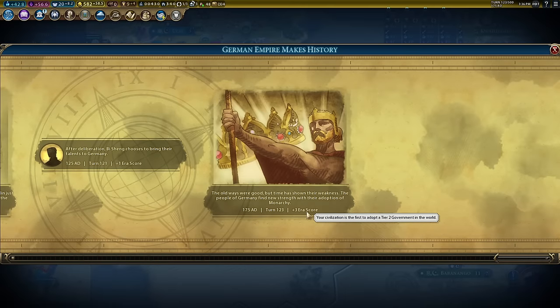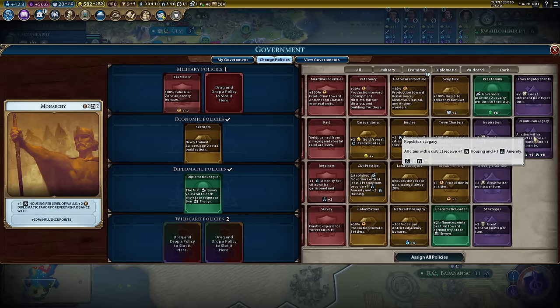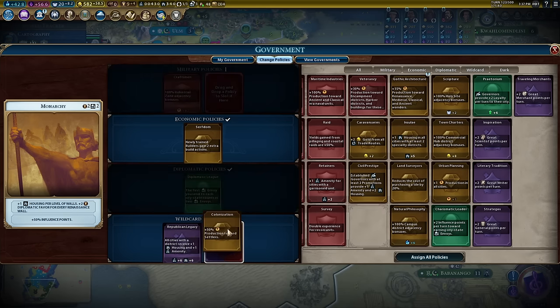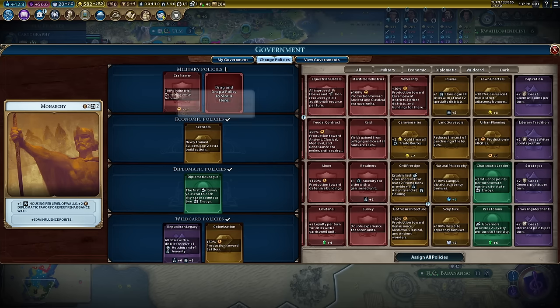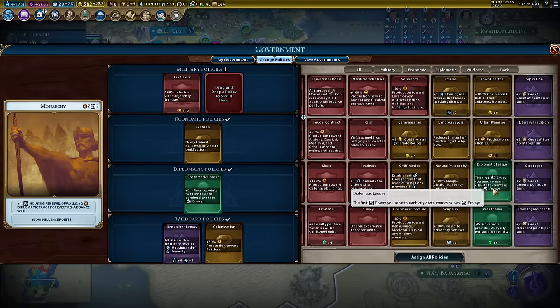Divine right — so much better than unholy left — which means we can now go to monarchy, giving me three era score because apparently I'm the first person to go tier two. Very strange but sure. Republican legacy goes back in. Three of my cities are no longer happy, so the plus one housing and plus one amenity is handy. The settler card stays in because we're still spamming settlers.